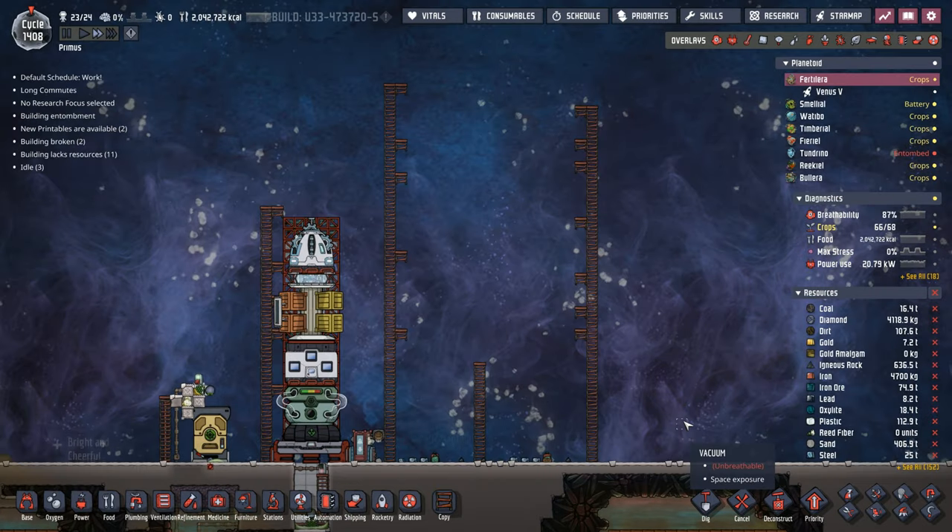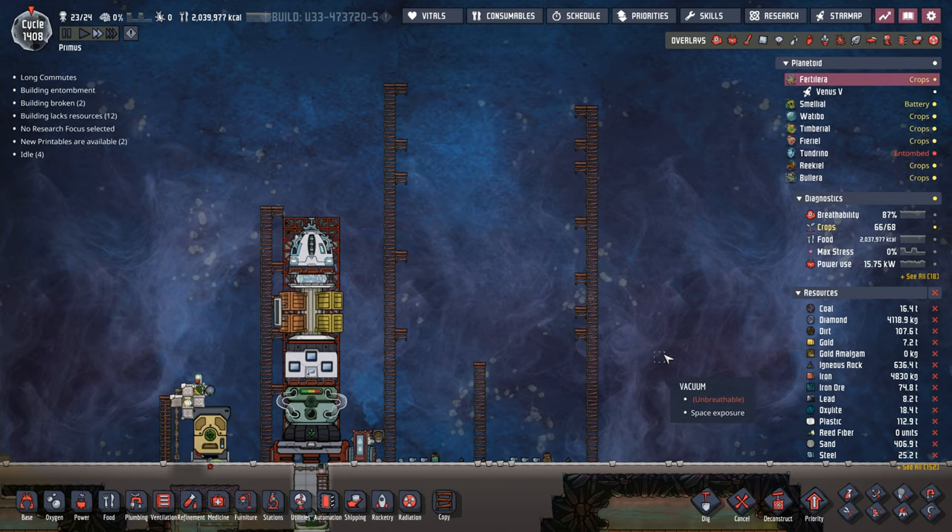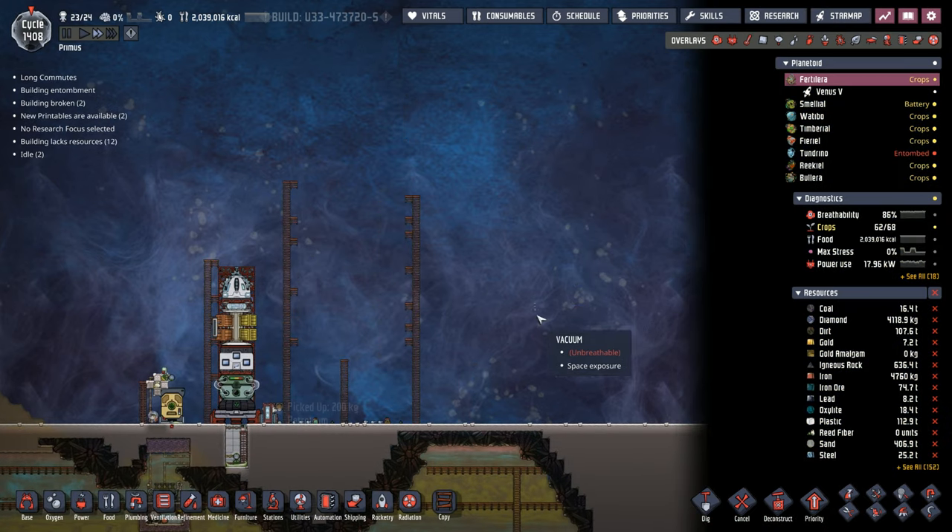All right, much better. Now we have a clean template to start with. If we know our hydrogen rockets are going to be around here, we need our liquid hydrogen or liquid oxygen to come from a rather close place. The reason why is because we can't have too long of a run with the liquid hydrogen or the liquid oxygen, because it will burst in the pipes. This will be a good enough spot right here to put that setup.